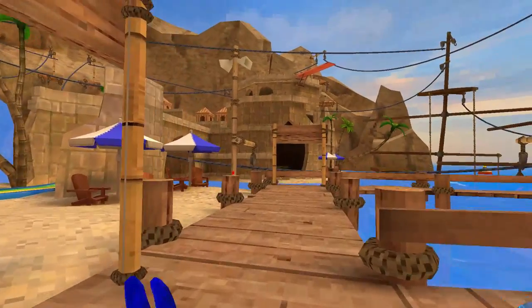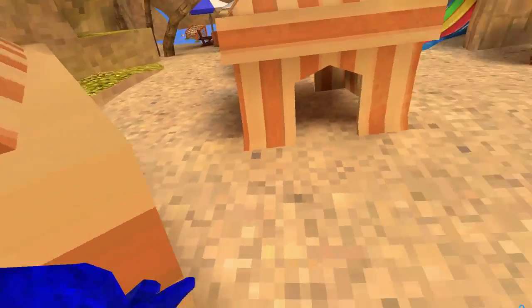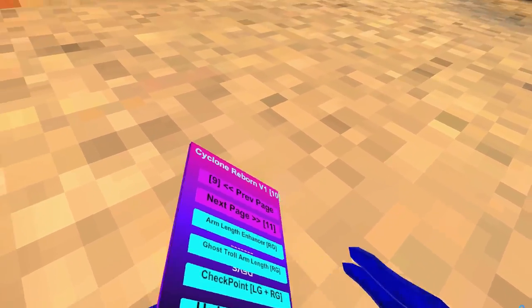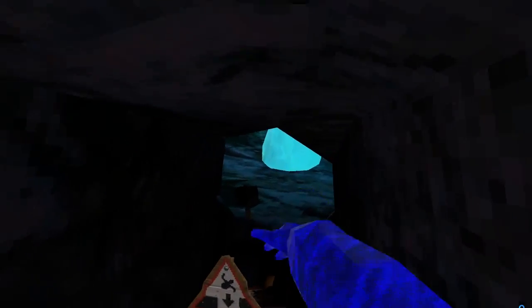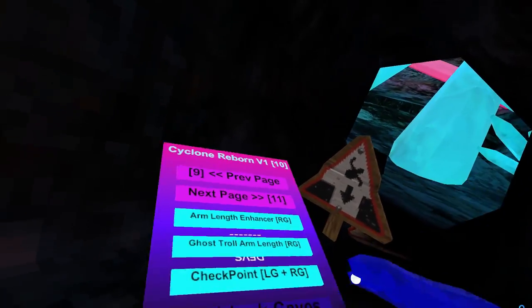Checkpoint — left grip. Then I can go over here and I can teleport to it. Unblock Caves — we gotta go to a cave. So unblock caves just unblocks caves and everything. That's actually pretty cool.